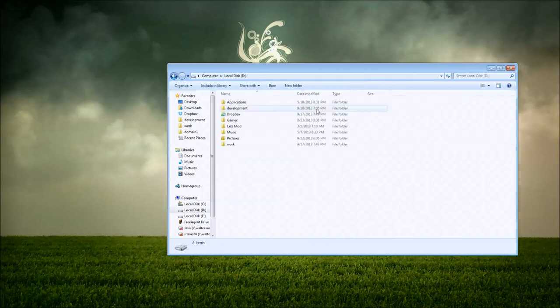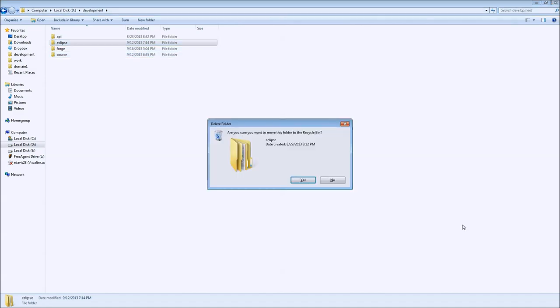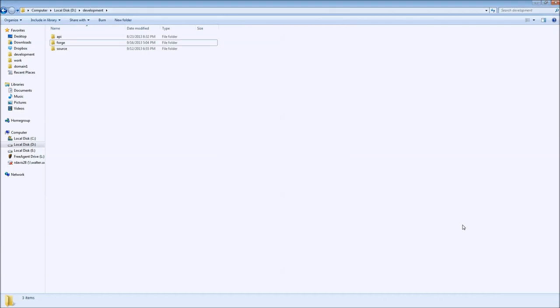I did have this all prepped. Inside of, as usual, I've got myself a development directory. Inside the development directory, we have API, we have Eclipse which is our Eclipse workspace, Forge which is where all of our MCP and Forge related stuff is, and then Source is where you can stick your source code. So what we're going to do tonight is start from scratch. See that nice Eclipse workspace? Boom. Gone. Starting from scratch.